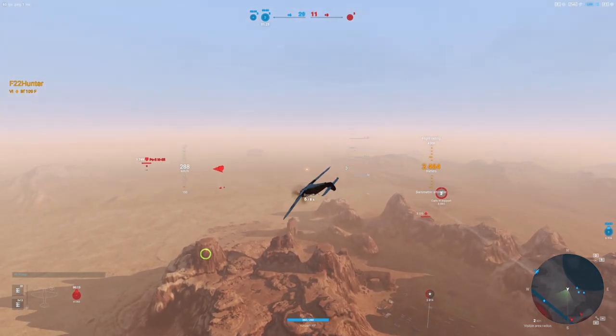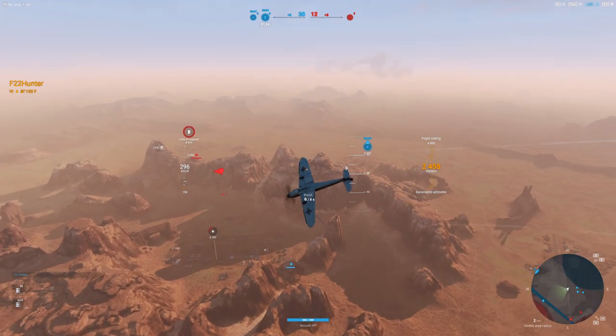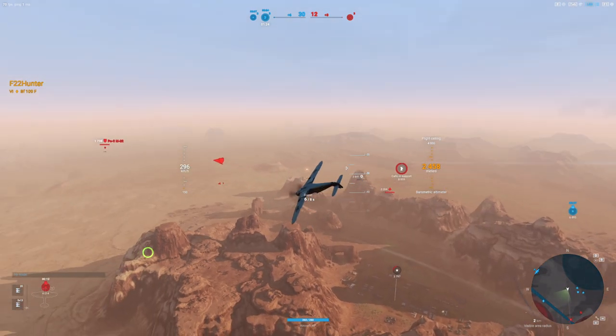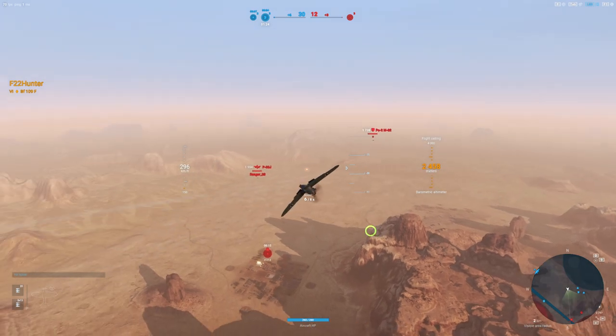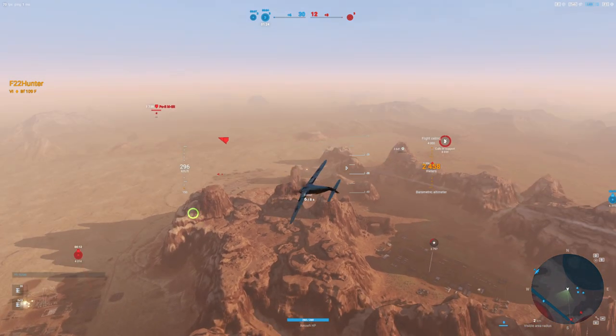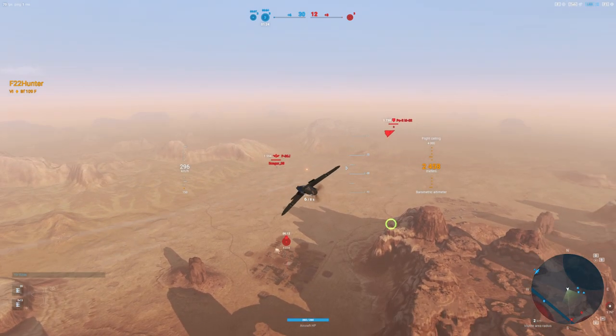Especially if you have a high-performing plane like the Friedrich, going into the yellow is okay. But getting as far above the yellow as we are here is not necessary. It really doesn't buy us a whole lot. There's a limit to the amount of energy you can bank and hold on to, even as an energy fighter, and a limit to the amount of good it's going to do. We've just spotted a P-38J which has finished capturing a zone, and this is part of why I'd say you don't need to gain that extra altitude.